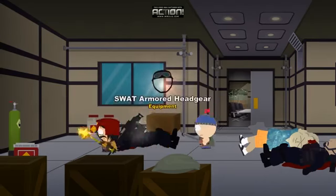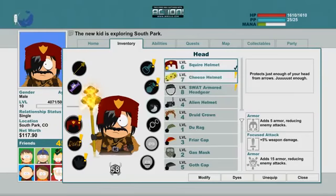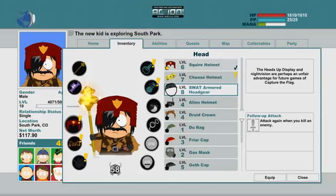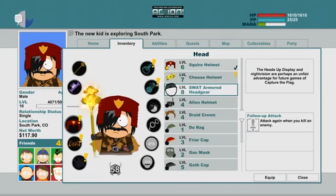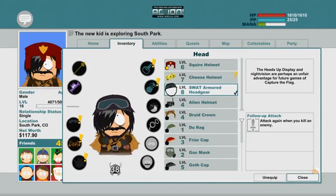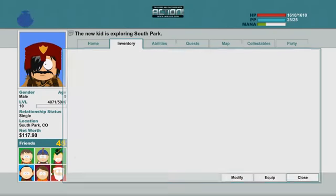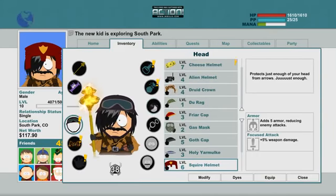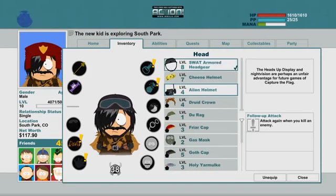SWAT gloves and SWAT hat - so it's a SWAT outfit. Nice. Let's go ahead and try it out. SWAT hat: attack again when you kill an enemy, oooh. 5 armor, 5 damage and reduces enemy attack - this is nice though. You get extra attacks when you kill an enemy, that means I don't have to use one ability to kill them, I can use this. Alright, let's use that. We'll play the SWAT hat for a little bit, I don't think I'm going to keep it on for long though. But for now it's fine. Oh there's no modifier - that sucks. You can't put anything on it. I don't like that, let's go back to the other one.